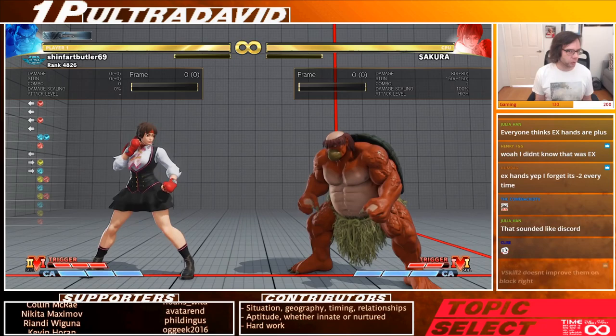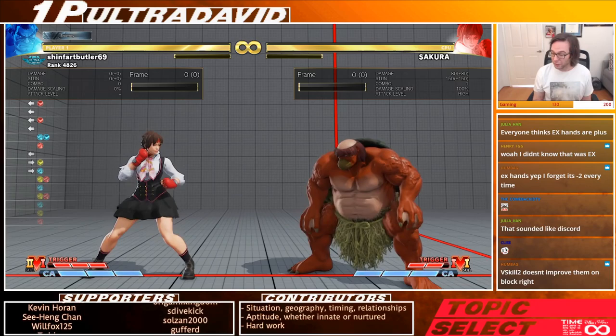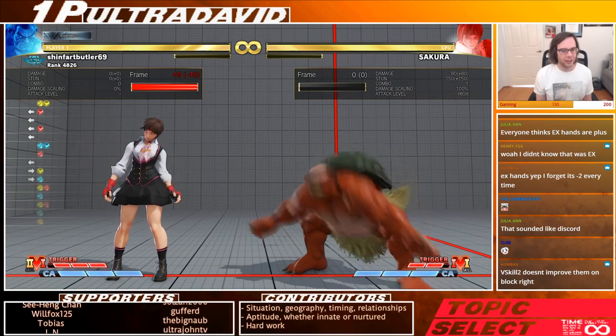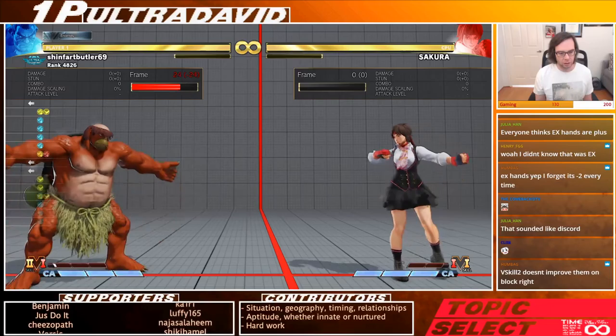Of course, it may be a matchup thing — some people like V skill one. V skill two hands are the same on block as they always are. They deal slightly more chip — a very small amount of additional chip. And the last thing to note about V skill two hands: they actually build V meter by themselves.